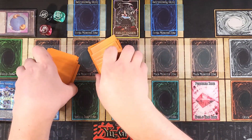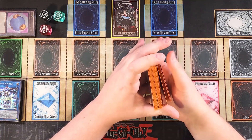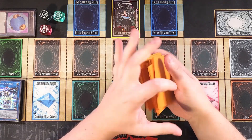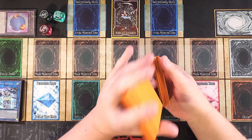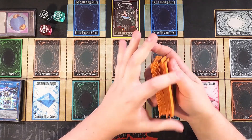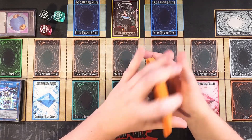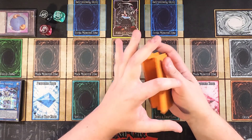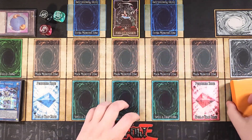The deck can also go first, establishing cards like Boguska or Equalmax — either setting up a negate with Equalmax or shutting down the field with Boguska. Remember, it's rule number one to pile shuffle the deck or you run the risk of bricking. So we'll pile shuffle, give it a quick shuffle, and see what we can do for our first test hand.